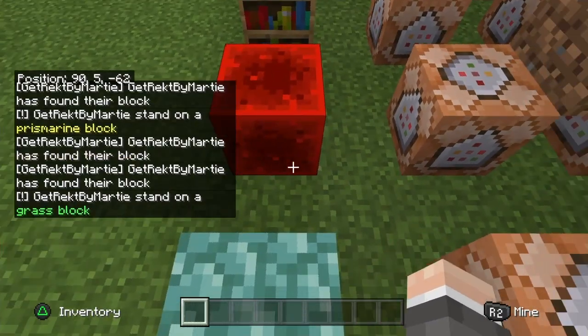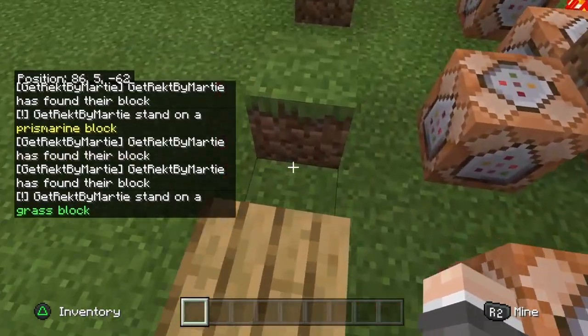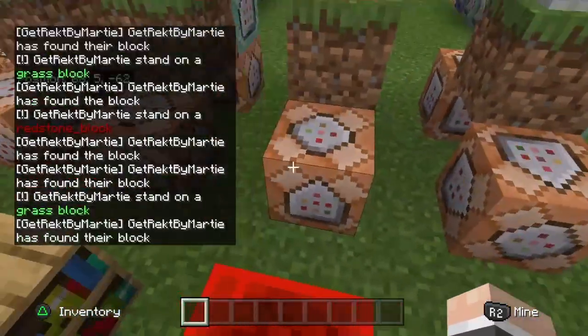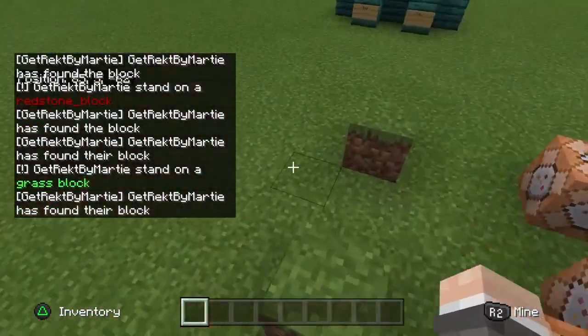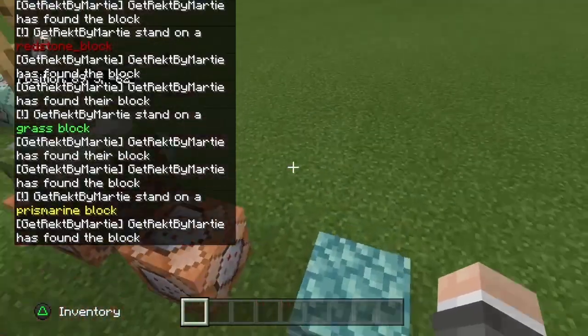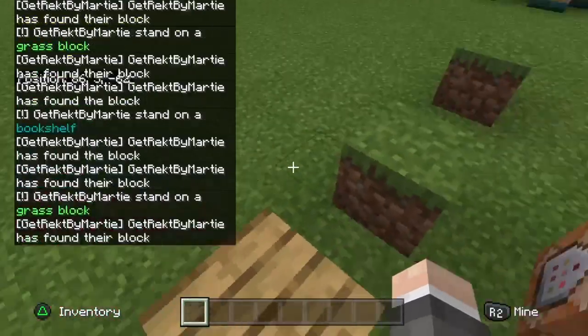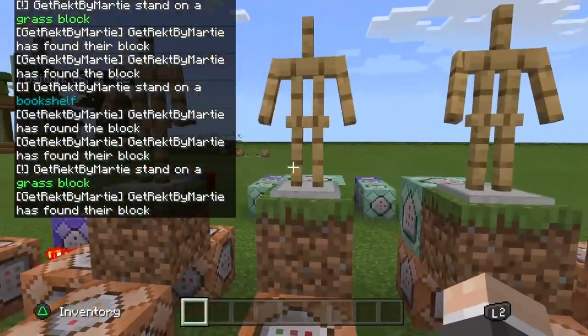We found it. Now we need to stand on a grass block. We can just go here, we stand on it, it says we found our block. Now it's how to stand on a redstone block. There we go - grass. There we go - prismarine. Oopsie, prismarine, grass. Bookshelf. Okay guys, so that was it, and let's get into the tutorial.